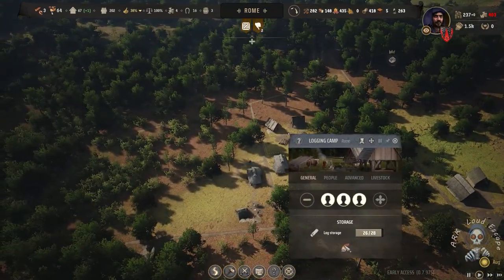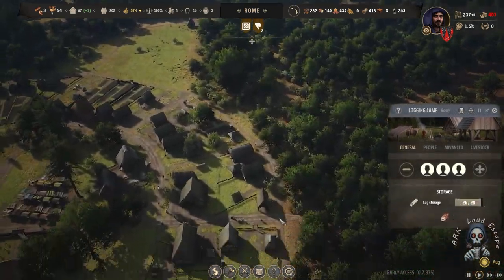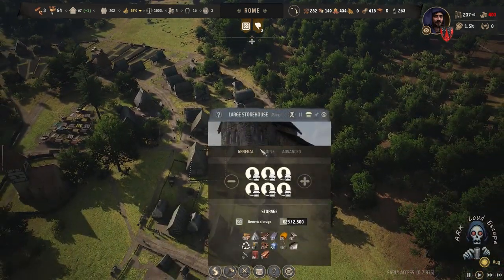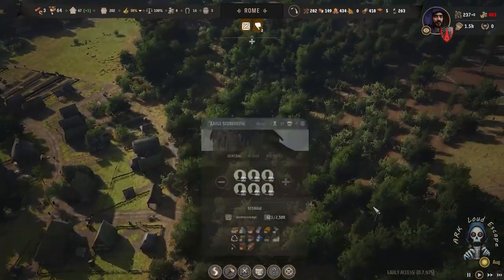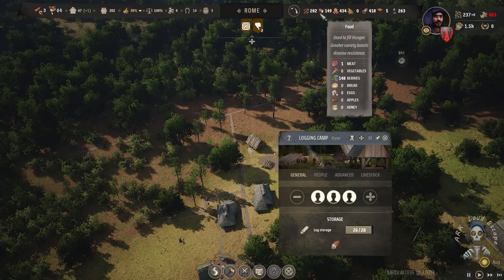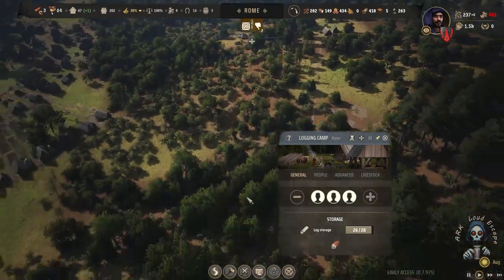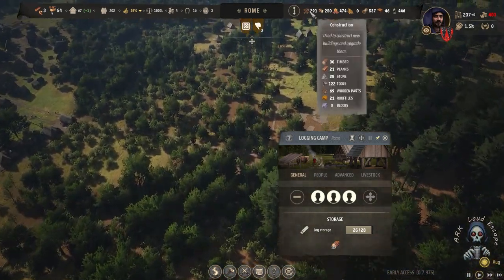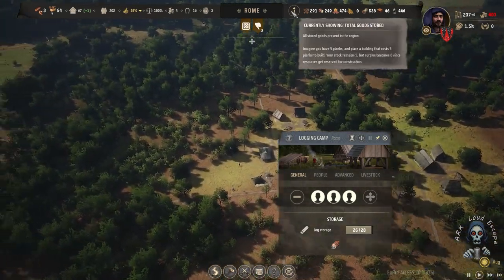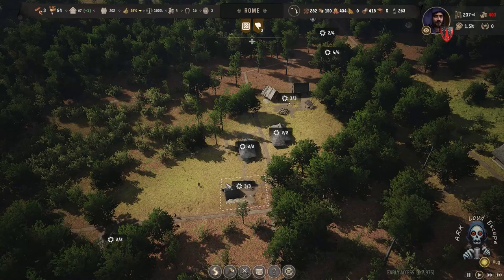We're already collecting timber. By the way, we cannot store timber in the general storage — the only way to store it is in the logging camp. We can store up to 60 now because we have 30 here and 30 there. So we have 30 out of 60. Let's move on and see what we're gonna do next.